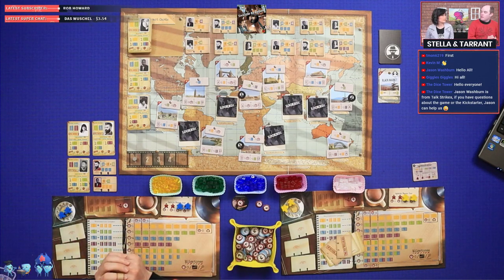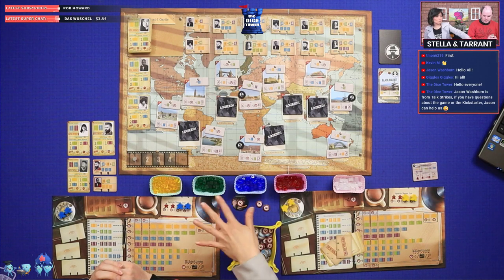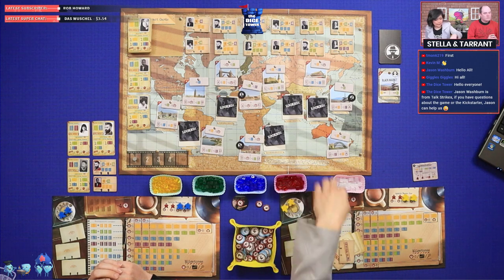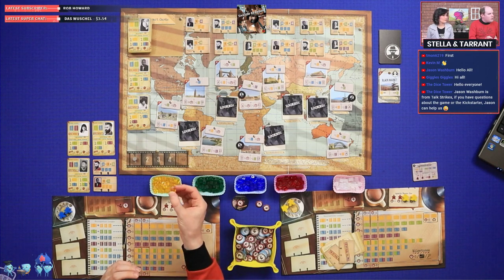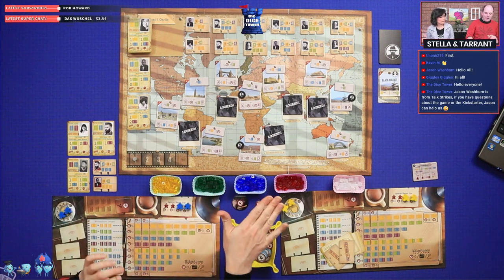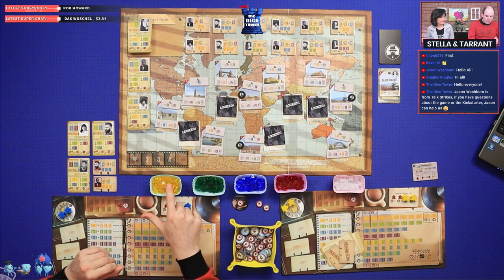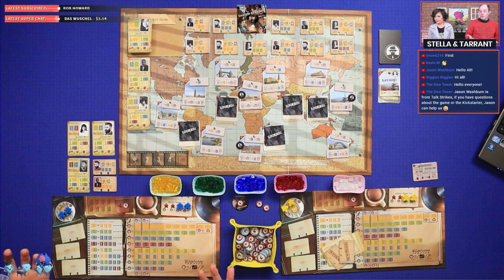Each color of intelligence is more difficult to get than the one before it and worth more points. The white cubes we use differently — white cubes block out a space when we've sold a briefcase into a contract. This is a prototype obviously because it's on Kickstarter at the moment. It would normally be little cute suitcases. We're using cubes — these are just standard gaming cubes in these colors, but they will look like little half-briefcases in the finished game.